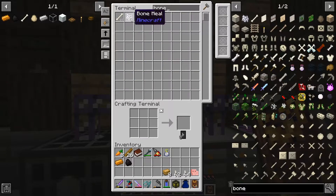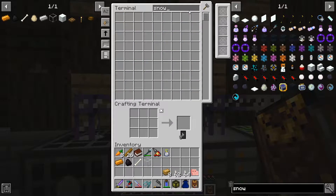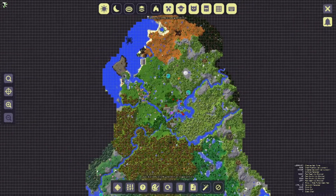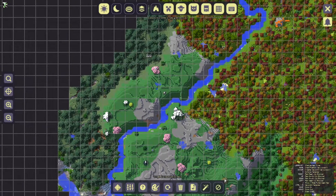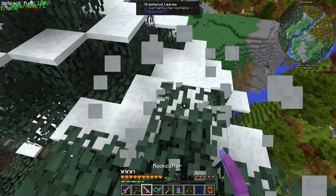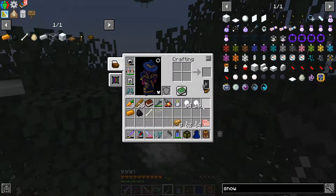Let's pull out coal, a bone, glass, and snow. We don't have any snow — looks like I'll have to go find some. It doesn't look like I've found any snow biomes quite yet, but I'm hoping these spots on the map are little bits of snow. Approaching our destination and it is snow — good for us. Let's silk touch that... Actually we need a shovel for that. There we go, lots of snow and it stacks up to 64, which is very cool.